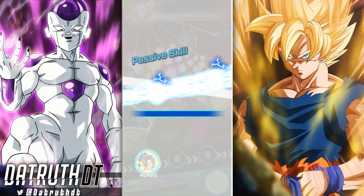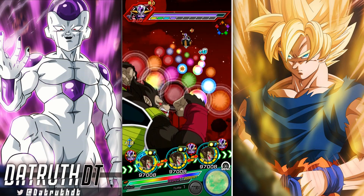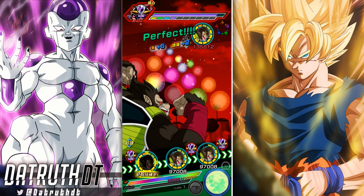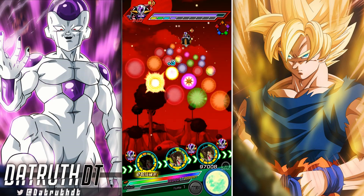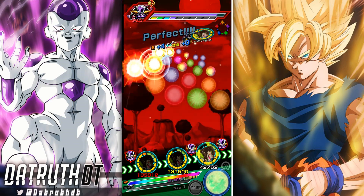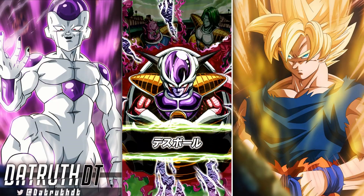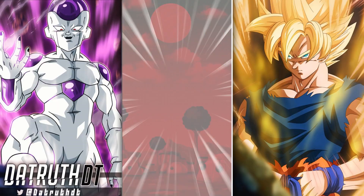He stays transformed for a second turn because of his ki, the amount of ki he has right here. Some of it is from LR Goku having four ki as his leader skill. That's a super attack right there. And we just perfected Frieza — no damage run!